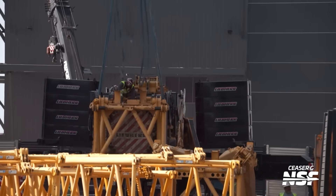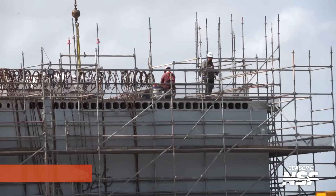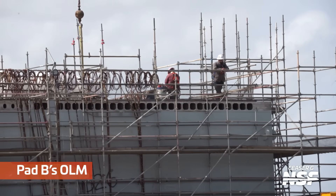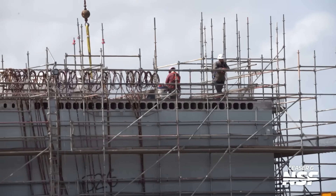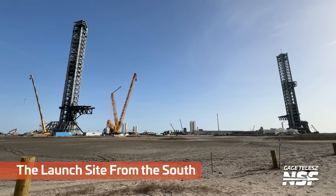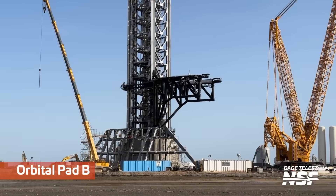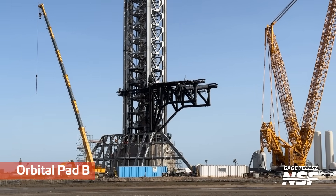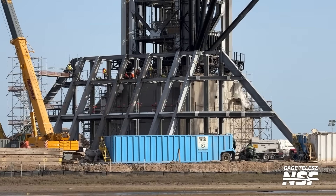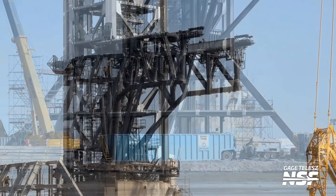The front logo looks cool — you might as well make the bed logo look cool too. That's what we tool around Starbase in. If you ever see us working out there, feel free to come up to the truck and say hi. This is the launch site from the south — this one's got Gage's name on it. Big thanks to Gage as well. Gage has been spending some time out there at Starbase, helping with cleanup of some of the sites, moving a couple cameras around, and installing a couple new PTZ cameras.